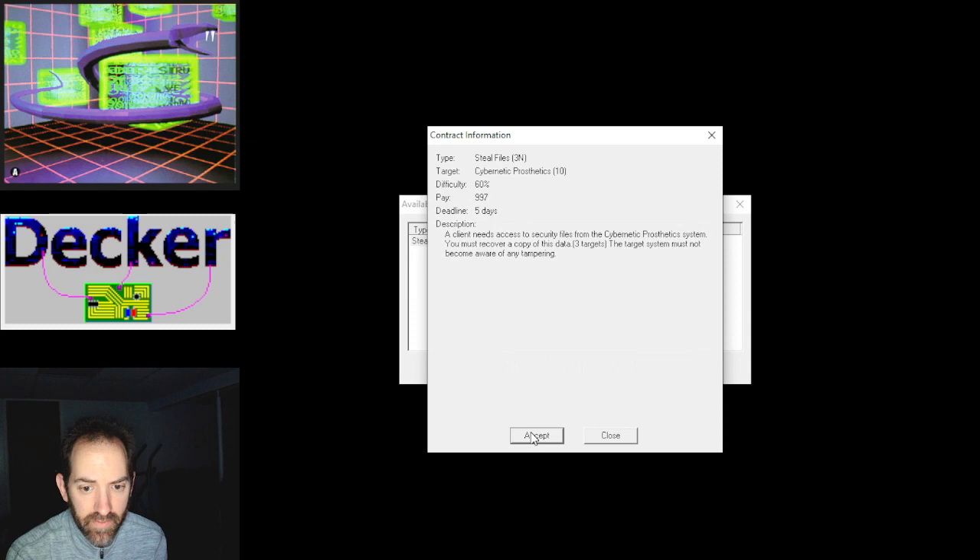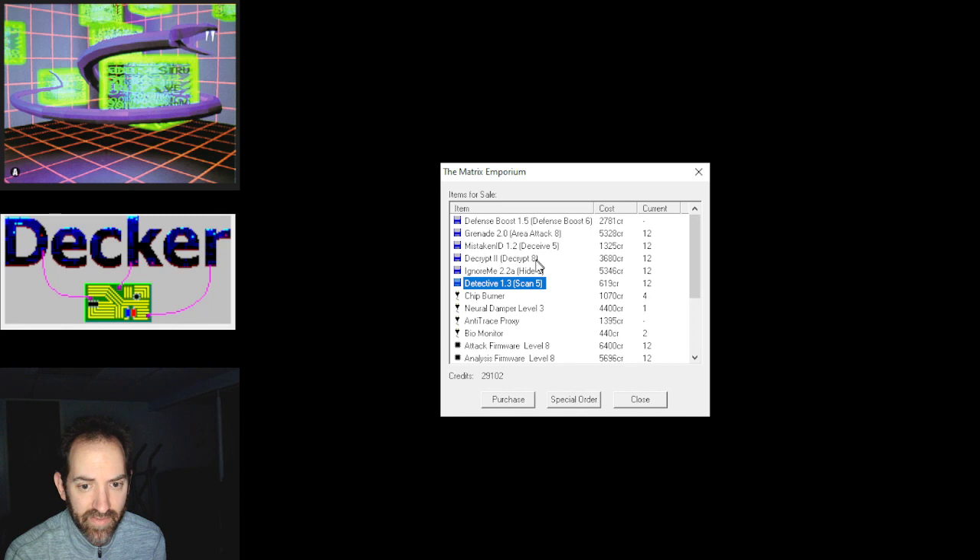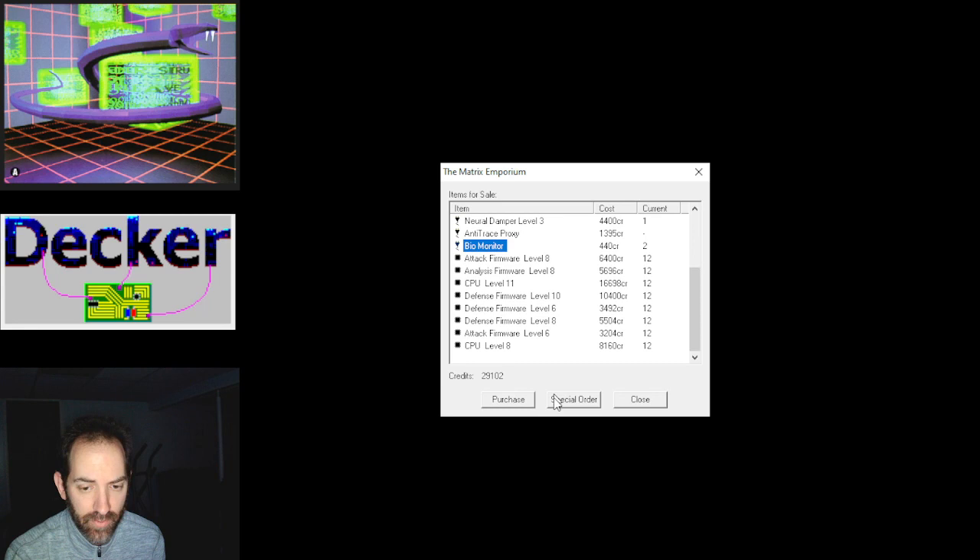I'll go ahead and accept it. The client needs access to security files from a cybernetic prosthetic system — recover a copy of the data from three targets without the system becoming aware of any tampering. On the buy hardware and software screen, all my programs are level 12 so these are all junk to me — I've never actually purchased a program from the store. The hardware is a little more interesting but I think I have all these. For chips, mine are all level 12 so those are junk too. You can special order — I did special order my trace proxy, so once that arrives I'll have it back. The order arrives in three days, so I'm kind of stalling.